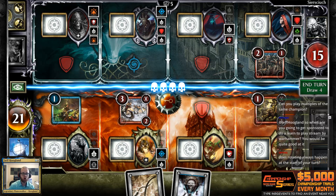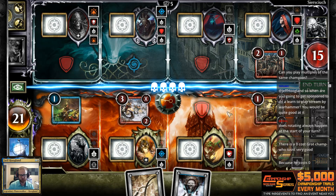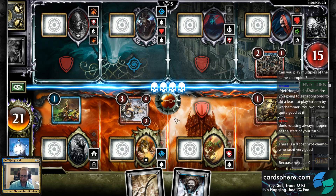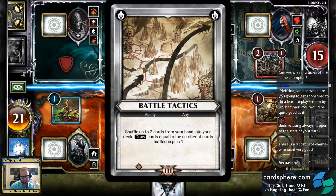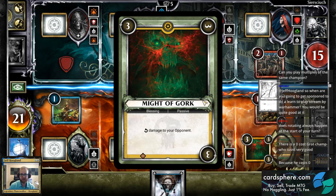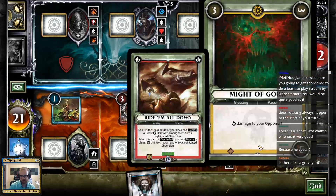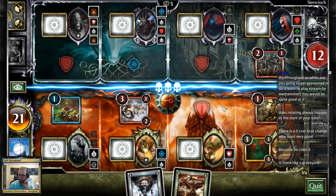All of your cards rotate at the start of your turn, except if they are clunky. I'm going to play Battle Tactics over here to complete this last quest, which flips up my Blessing. Blessings tend to be super powerful — this Blessing does three damage when it flips up, and then for the next two turns does three more as well.